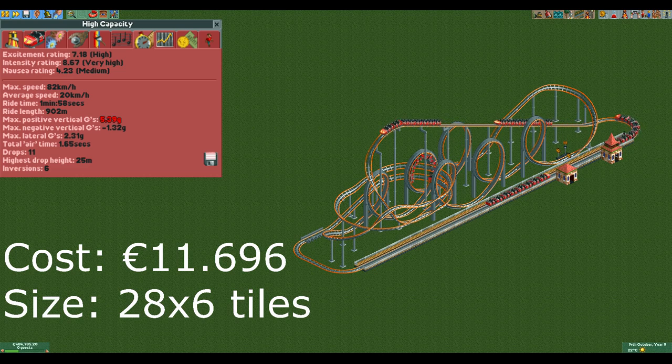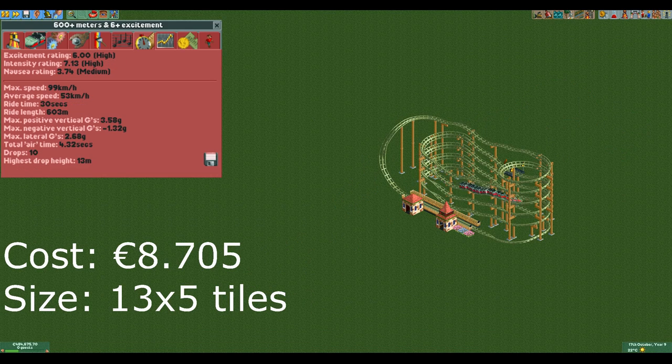Despite it being a big coaster it is still not that expensive at less than 12,000€. This next one may seem a bit odd compared to the others but it has a very specific purpose. There is an option in scenarios called Harder Guest Generation. If that option is enabled you can get the first 1000 guests like normal but after that you need rides with at least 6 excitement and 600m of length to get more guests. This coaster achieves exactly that while being quite compact and relatively cheap. It has a length of 603m and excitement of exactly 6.00 after the 3 flowerbeds.